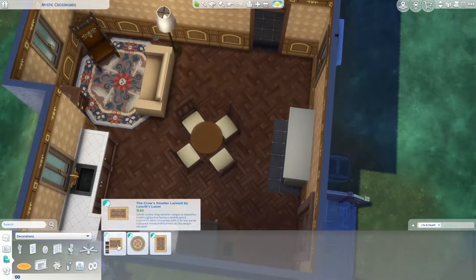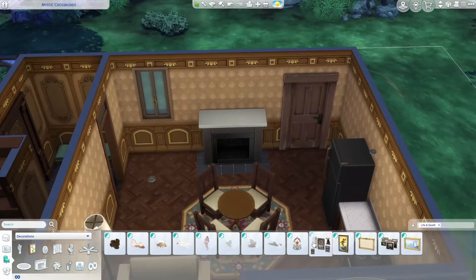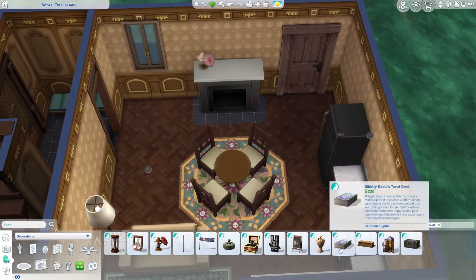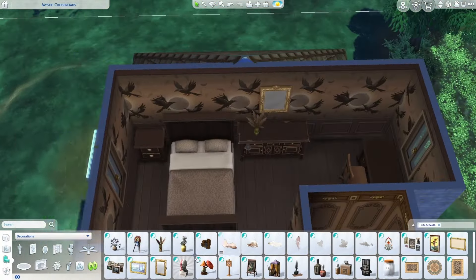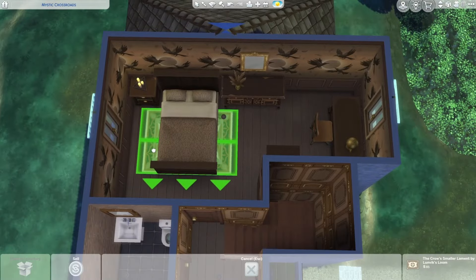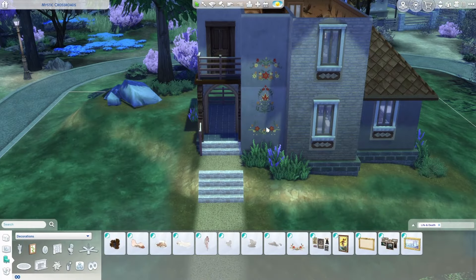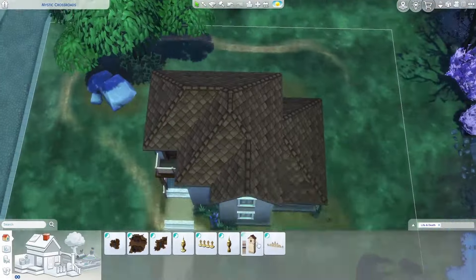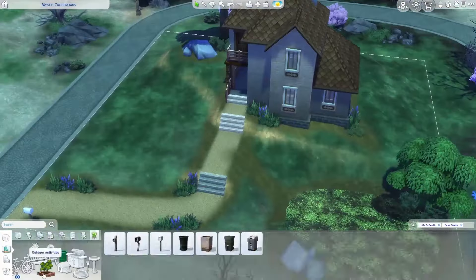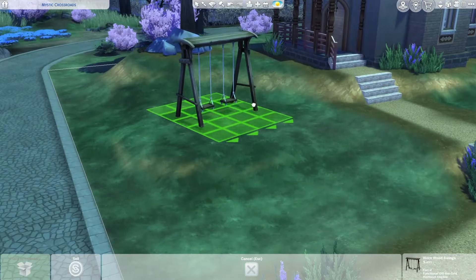I did use the new rugs — those are slightly cheaper. But the fireplace was too tall for the wall height and also too expensive. The new beds are very nice but very expensive. The new lighting is a little on the pricey side too, so I had to decide — new lights or base game lights, new desk with a base game chair — just trying to find combinations that make this definitely a Life and Death pack build without costing an arm and a leg. We don't need an early funeral for my budget. I did use one of the new swing sets because it adds so much character to the outside and fills in that space really nicely.